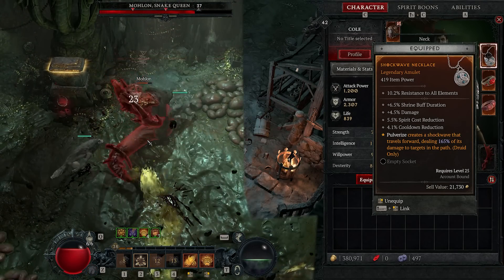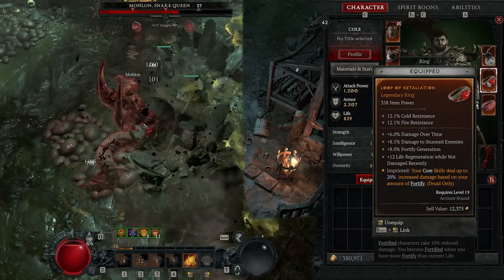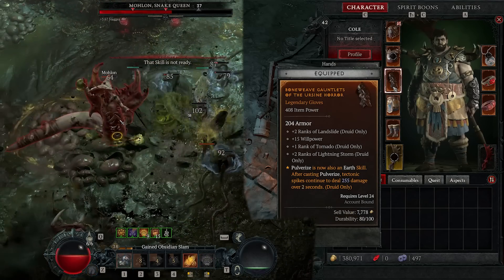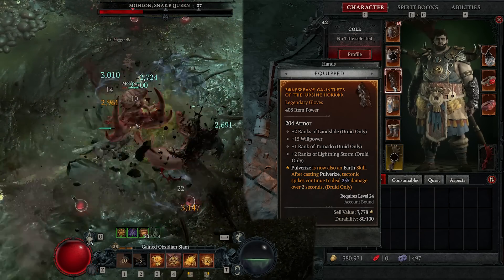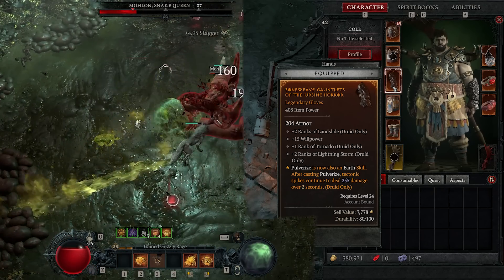What Obsidian Slam does is let us play with other legendaries. So this is the main legendary — the shockwave necklace I was talking about — this is absolutely awesome. I paired it with the Earth Sign Horror, so Pulverize is now an earth skill and Tectonic Spikes continue to deal earth damage.